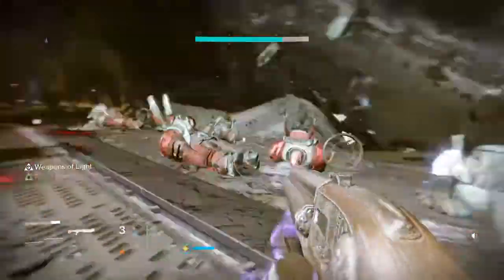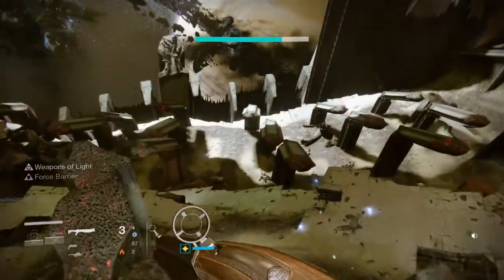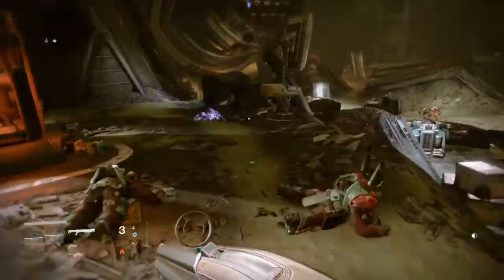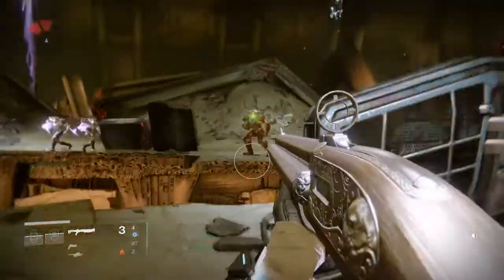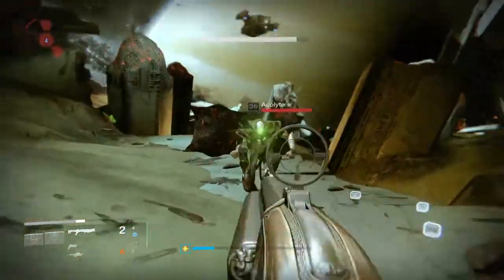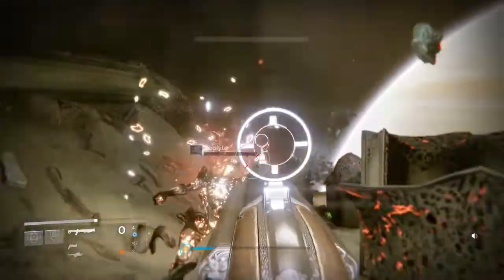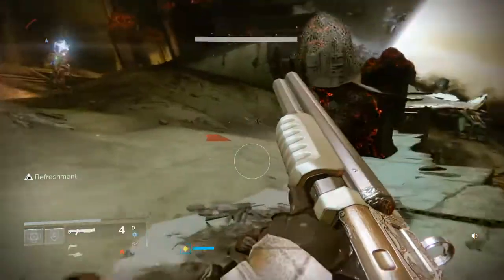This is Weapons of Light from the bubble. I always like to compare damage with Weapons of Light active — it's really good. You can see how much slower the reload is without the bubble buff. It's so slow.